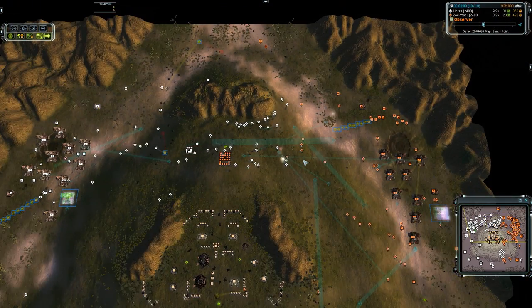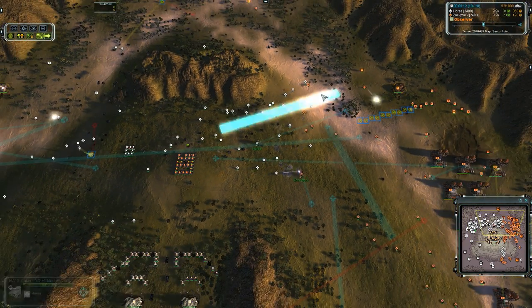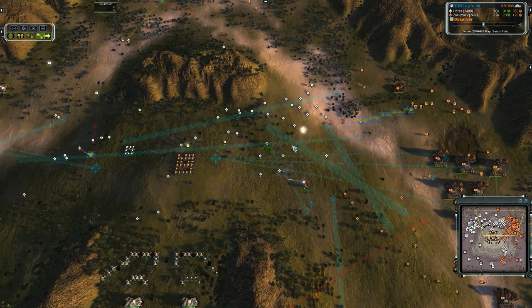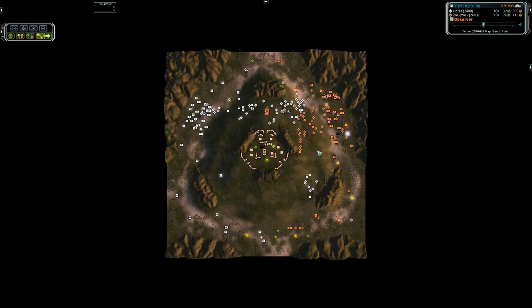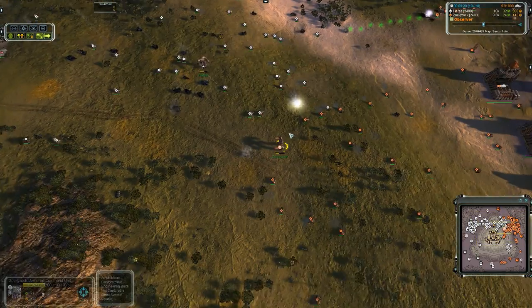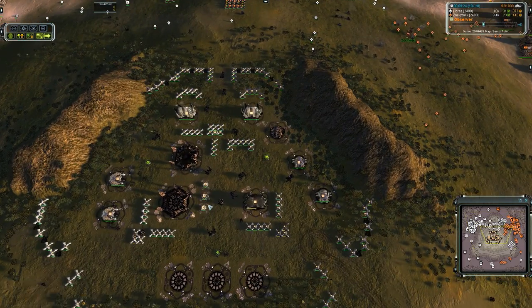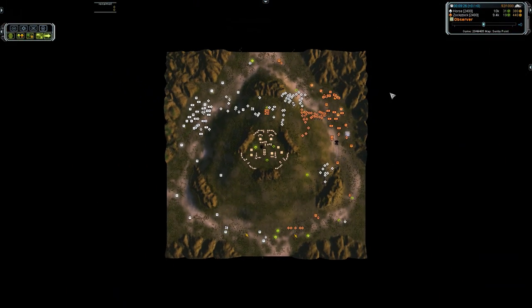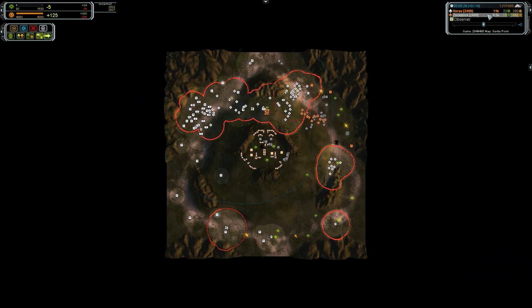Blackheart with superior force just forcing Zok back. Zok in a full retreat and attempting to recover. So one-sided — I did not anticipate such a one-sided game. Look at all that. Weakly in the middle. Think of the fact that Blackheart broke into here and grabbed a little mass — it's only 2,500. I think he grabbed a lot more. Zok: 2,600.